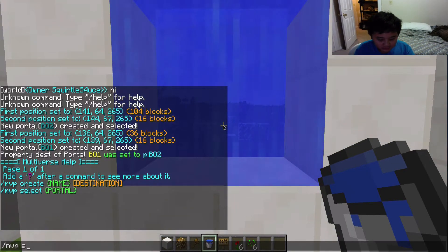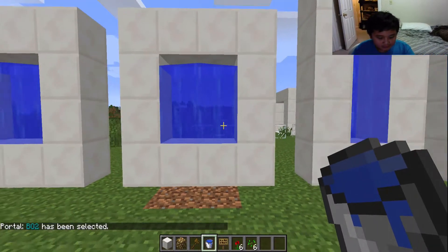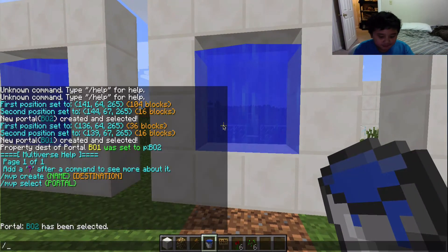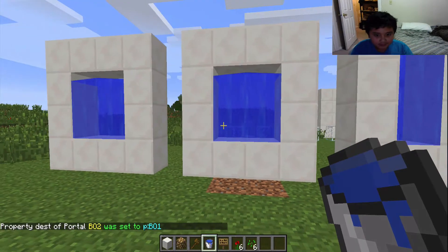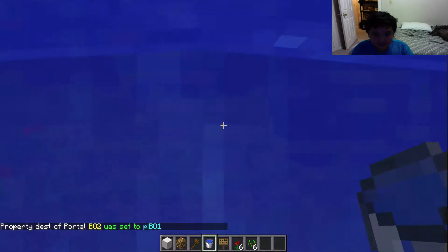Now select b02 using '/mvp select b02'. Then do the same modify command but change the destination name to b01. That's how you link the portals to each other.